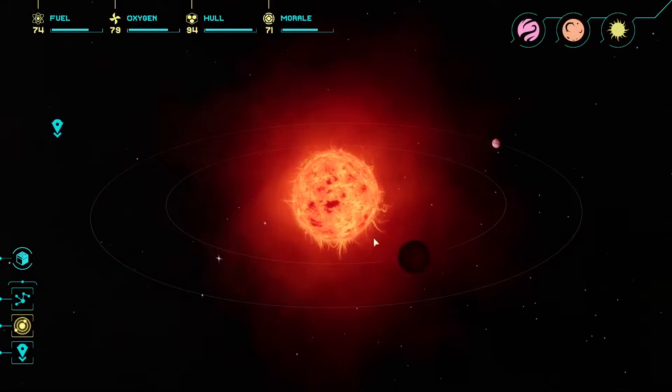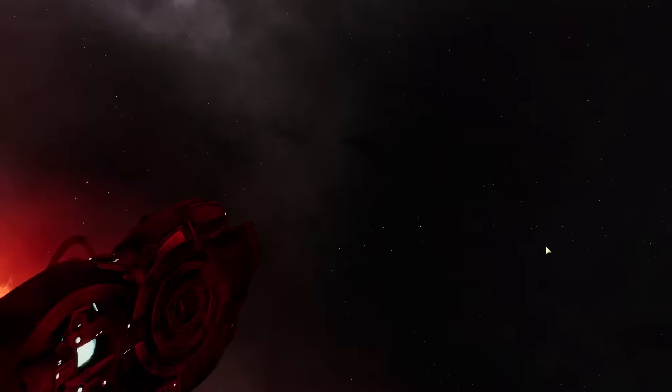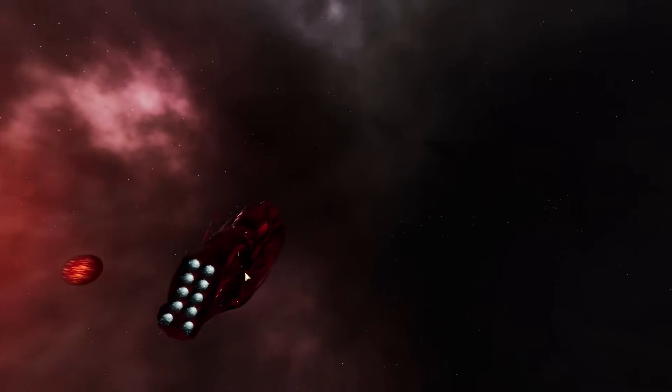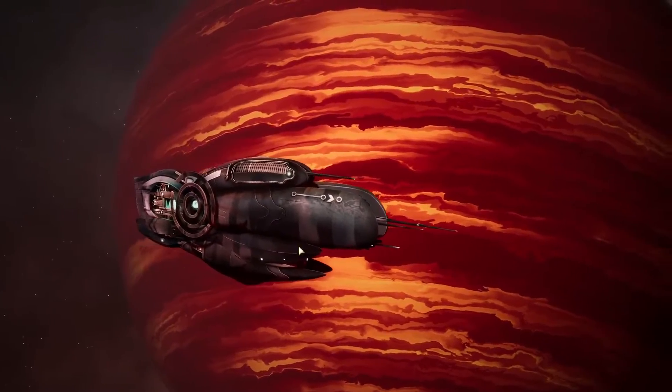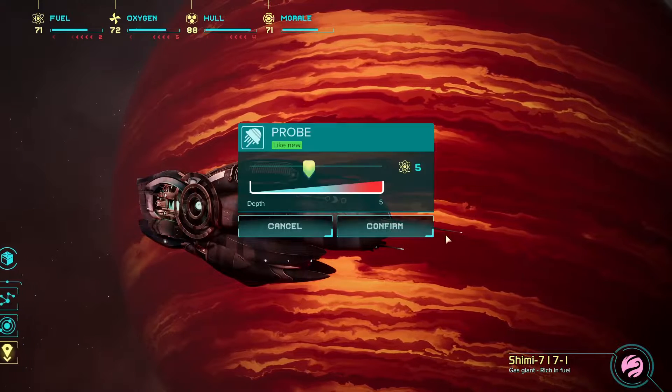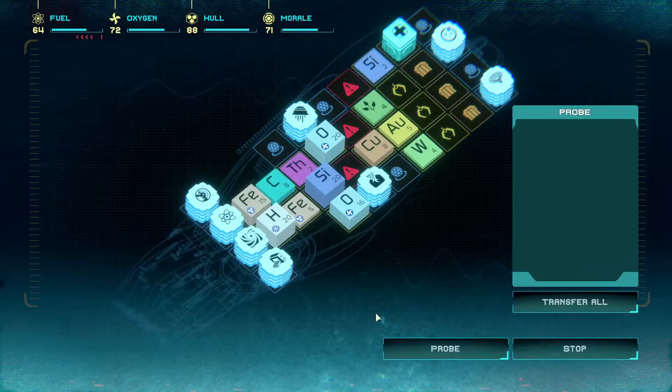There we go. We've got a gas giant and a rocky moon. Let's go to the gas giant. I don't believe you'll be able to do any away missions on it because obviously it's a ball of gas — you're not going to be able to land on that. But let's probe it. We'll crank it up to seven and get some fuel stored up.